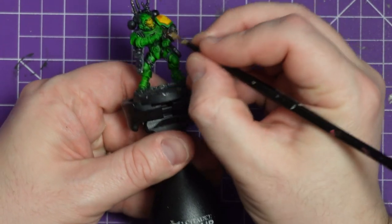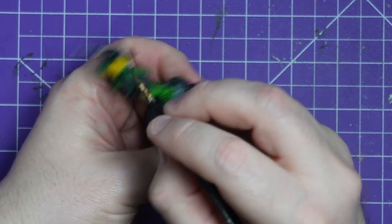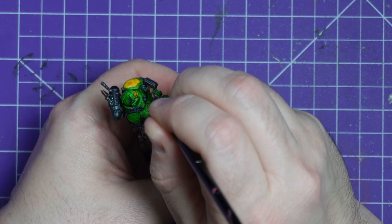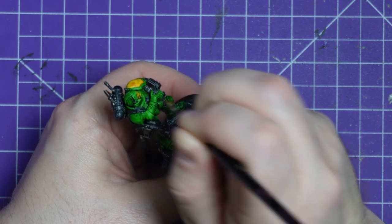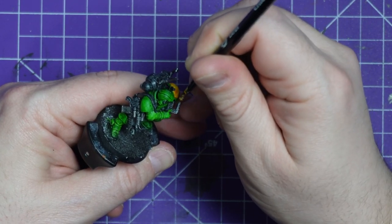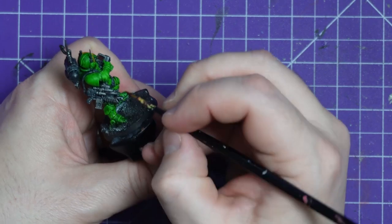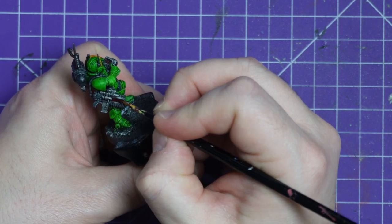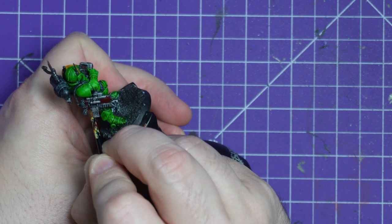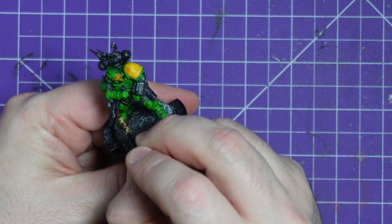Now dry, I grab Fleshtearers contrast and pick out his eyes very softly — I don't want to flood into the yellow. I'm also picking out his computer screen just to give a little pop of colour. These guys are technically meant to be saboteur reconnaissance marines, even though they're in bright green. I then pick out the gun casing in a nice red, which will look pretty dark going over black but gives a nice little pop of colour. And honestly that's pretty much it — green, yellow, black, and red are all the colours I used.